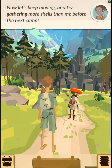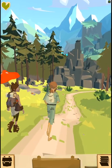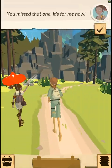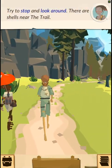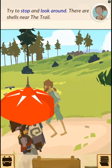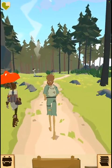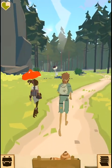Now let's keep moving and try gathering more shells than me before the next camp. You missed that one — it's for me now. Try to stop and look around; there are shells near the trail. I got more shells than you, but don't worry — you're already getting better at it.